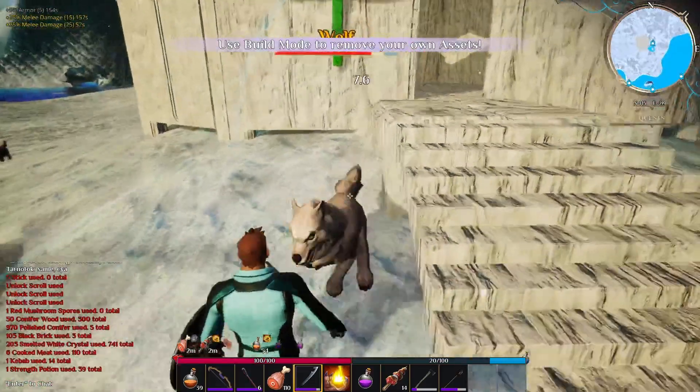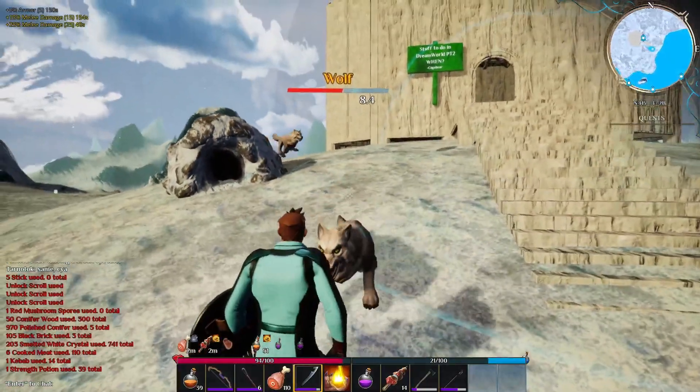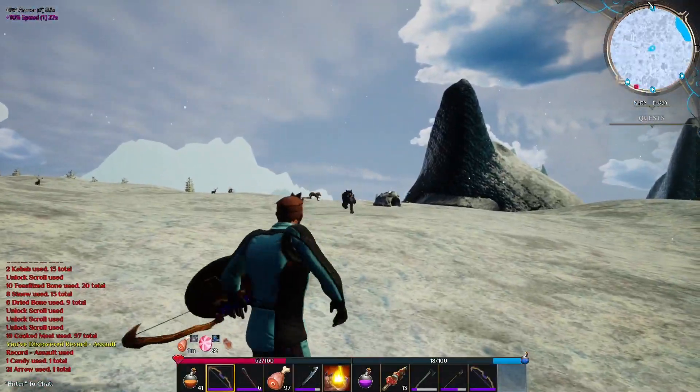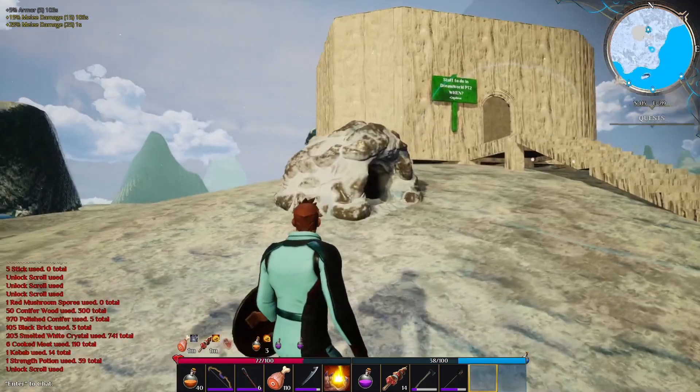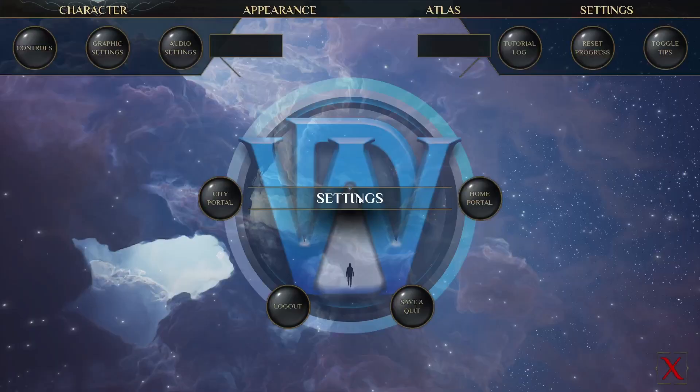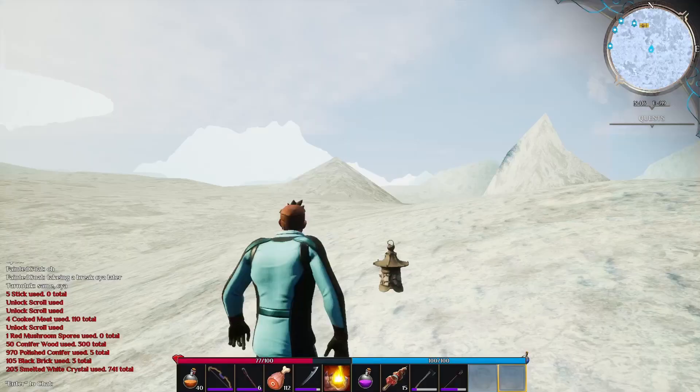Now along with the new mobs introduced at night time, there's also a new enemy that's been added into the game. Packs of wolves can now be found in the tundra with their own wolf dens. I actually had one spawn right in front of my tundra base, which was an interesting surprise when I walked outside.